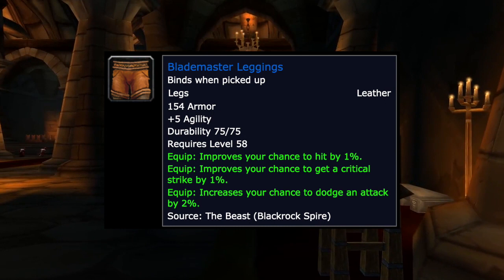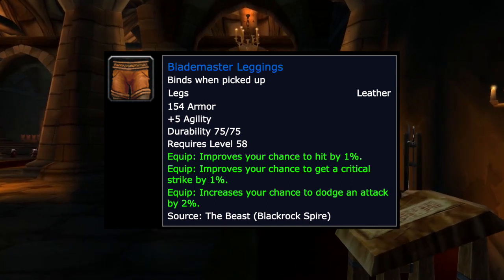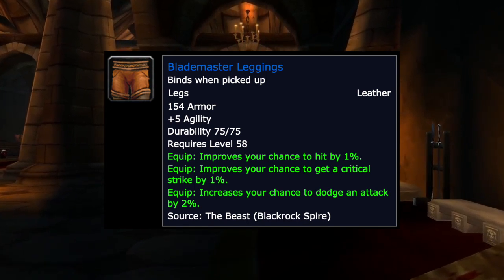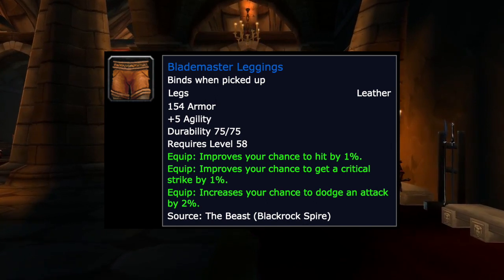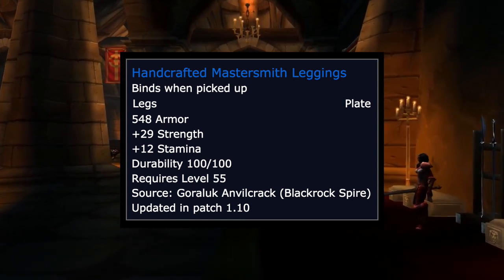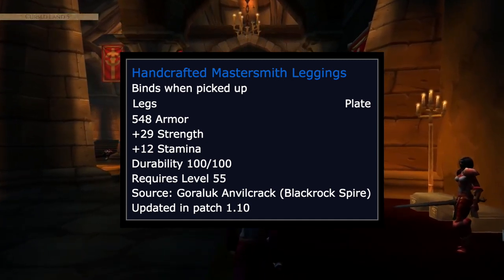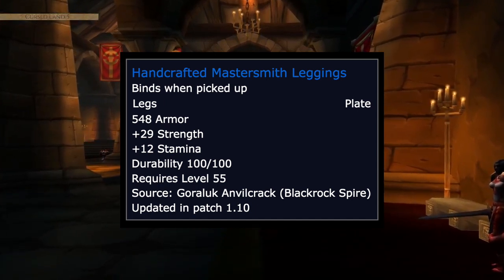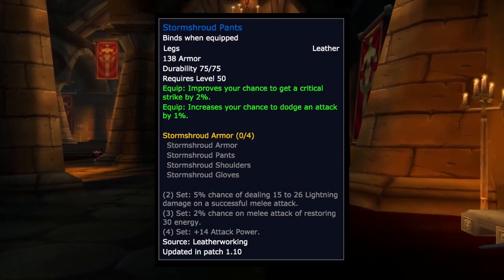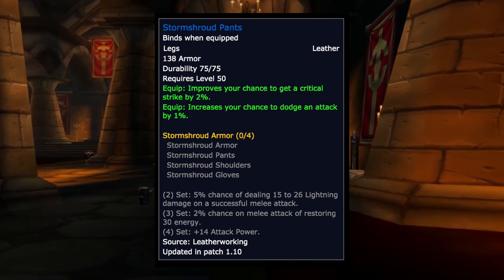The Blademaster Leggings from The Beast in Blackrock Spire have 5 agility, 1% hit, 1% crit, and 2% dodge — the dodge doesn't matter much but the hit and crit are great for filling that cap. The Handcrafted Mastersmith Leggings from Goraluk Anvilcrack have 29 strength and 12 stamina — lacking crit but tons of attack power. The Stormshroud Pants from Leatherworking offer 2% crit but may be pricey.